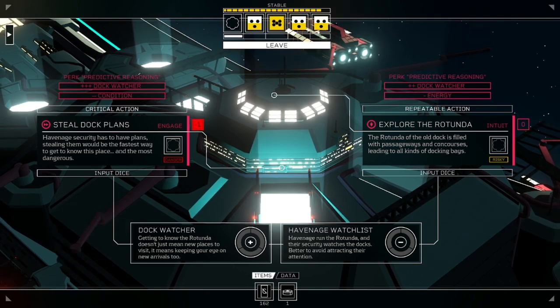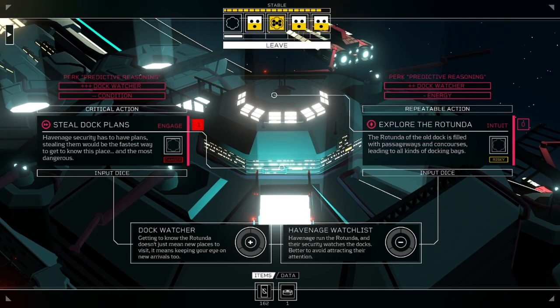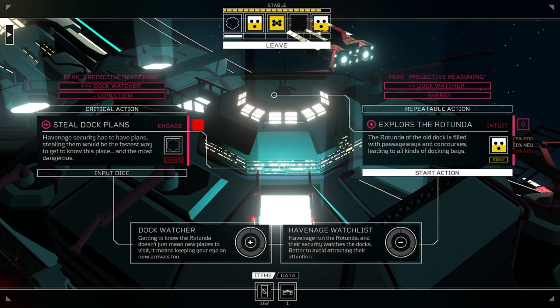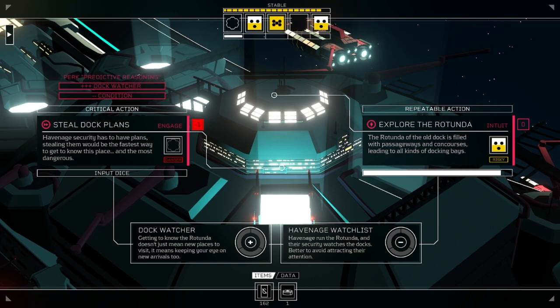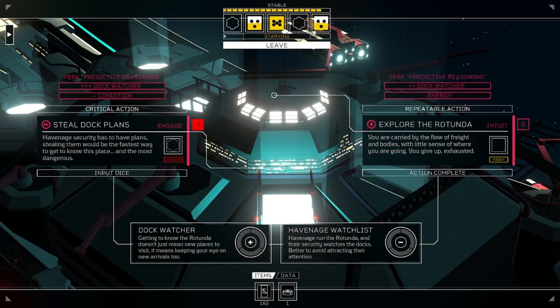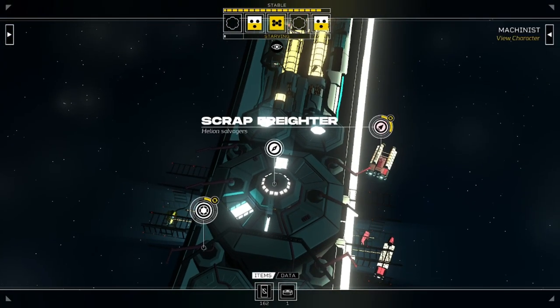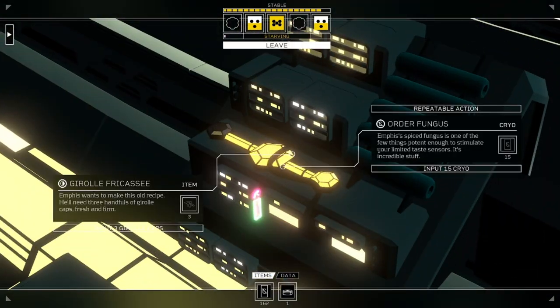Steal dock plans - stealing them would be the fastest way to get the place and the most dangerous. We'll explore for now. Oh, I only have threes. This is gonna be bad. I never get good things with this. You're carried by the flow of freight and bodies with a little sense of where you're going. You give up exhausted. Alright, we need food. This is like the worst hand I could have gotten. This is a bad roll.